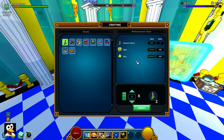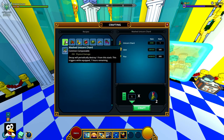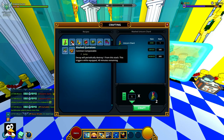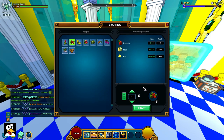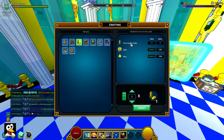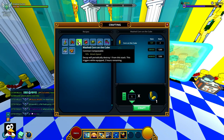You need one unicorn item, some glim, and some flux, and you make one of these and get 250 physical damage for basically two hours. Once you equip it you can't take it out again — it starts decaying and the buff runs out. There's also one for jump, which is really nice, but it only lasts 40 minutes. You do get three of them though.